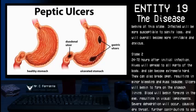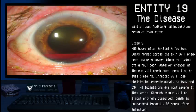Stage 2. 24 to 72 hours after the initial infection, hives will spread to all parts of the body and can become extremely hard. They can also break open, resulting in minor bleeding and pus leakage. Ulcers will begin to form on the stomach lining. Blood will begin forming in the eye, resulting in visual impairments. Severe dehydration will occur, causing dry throat, further contributing to sanity loss. Auditory hallucinations begin at this stage.